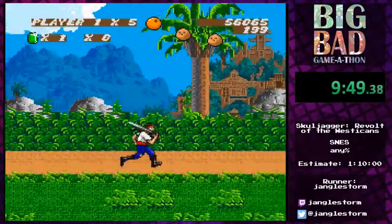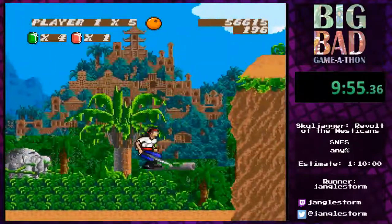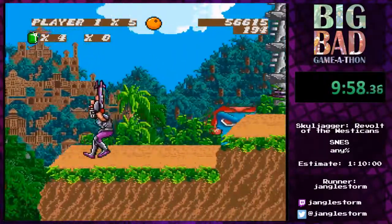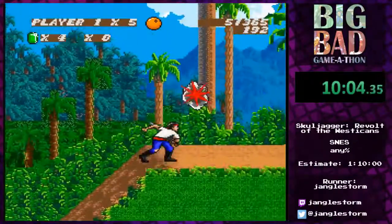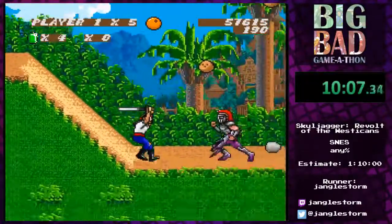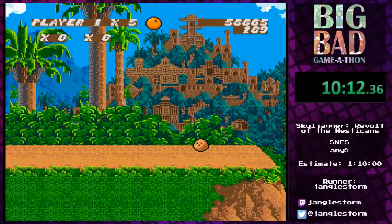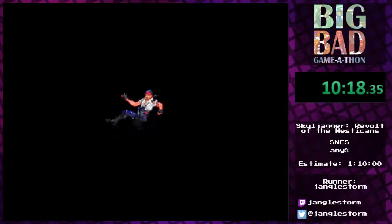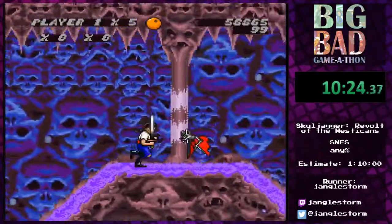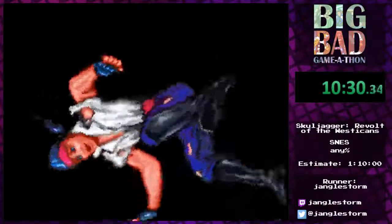Now we get to the Wessica jungle, where we encounter more exciting enemies. By accident I went into a secret stage — Skulljager has those hidden in the game, but there's no real telling where they are; you have to find out for yourself. I'm getting myself out of here because I don't want to spend too long there.